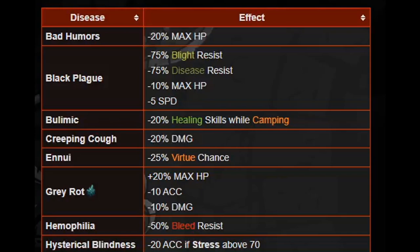Bulimic is minus 20% healing skills while camping — it's really only harmful if you go camp, so you can let this one sit for a while if you do short dungeons, or if it's on someone with bad camping heals anyway. Creeping Cough is minus 20% damage — for damage dealers that's an absolute no, must go away. However, on someone like a Vestal or Occultist who's not doing damage, it can stay if there's something worse like Black Plague needing removal. Ennui is minus 25% virtue chance — if you're not virtue-cheesing, this is one you can probably leave on, just be more cautious with that individual's stress.